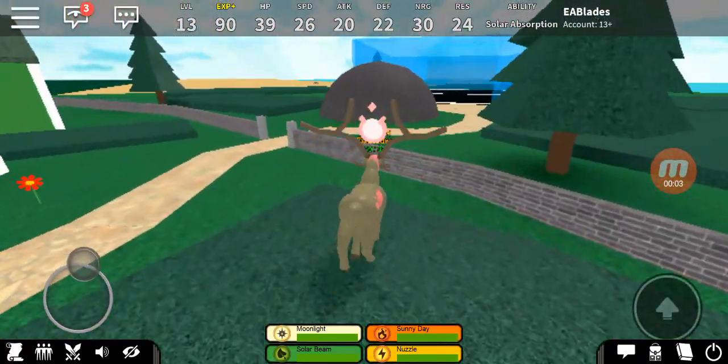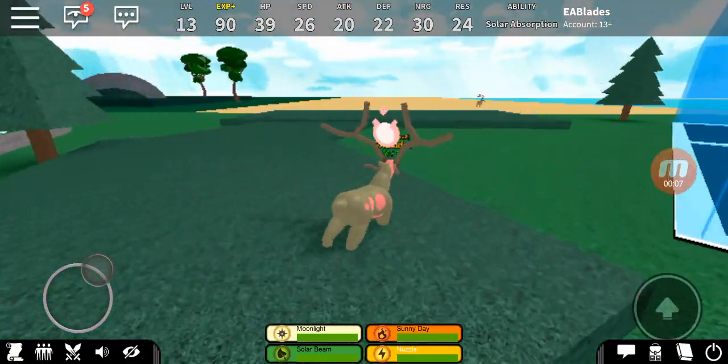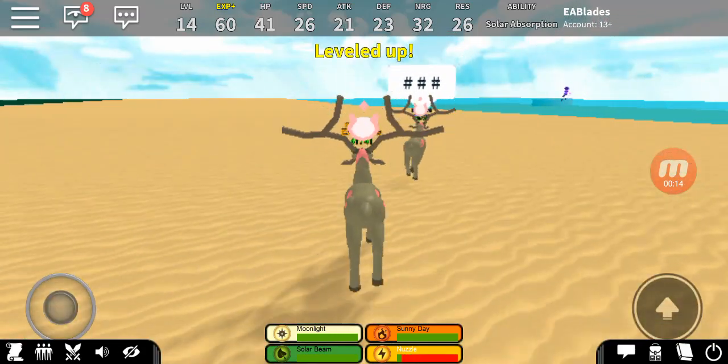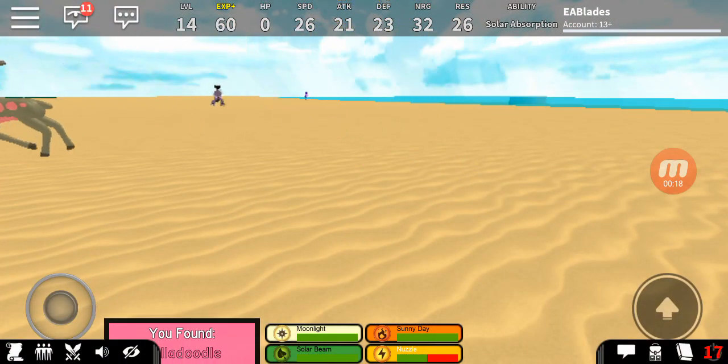Hey guys, what is up! I'm back today. I'm going to be showing you how to get Dolladoodle. To get Dolladoodle, you need to inflict the paralysis state on someone. I'm just going to target this unsuspecting Solarian right here — and oh, that didn't work. Actually, it did — never mind!